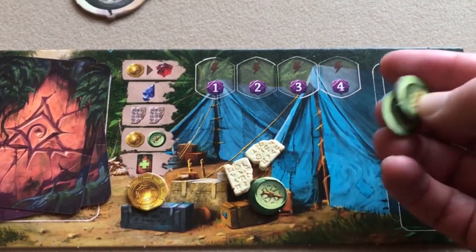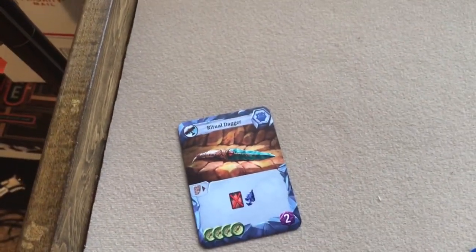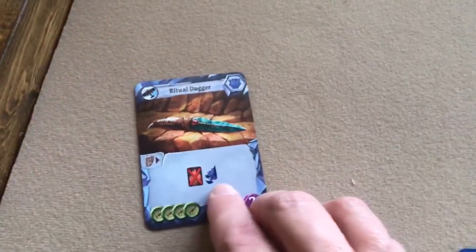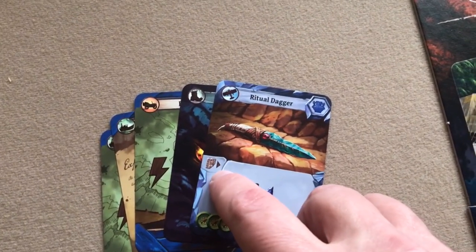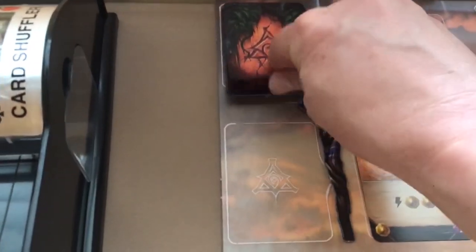Blue has four compasses and buys the available artifact for four compasses. He immediately uses its effect: exile a card — he chooses a fear card, returning it to the fear deck — and gets an arrowhead. The artifact then goes into his play area. In future rounds when drawn, he'd pay a tablet to use it again. Refill the artifact row.